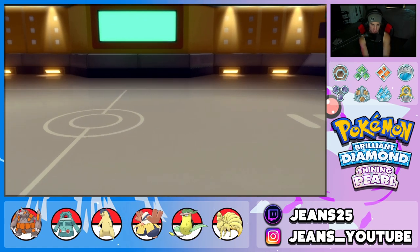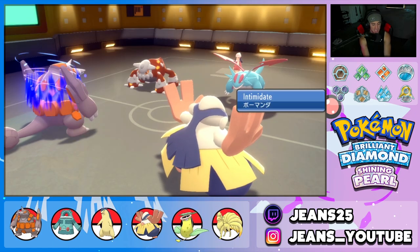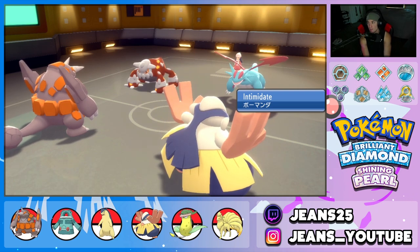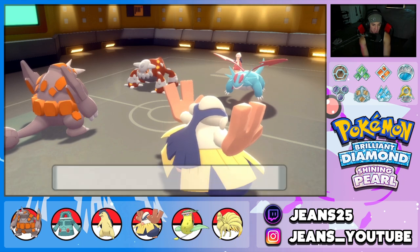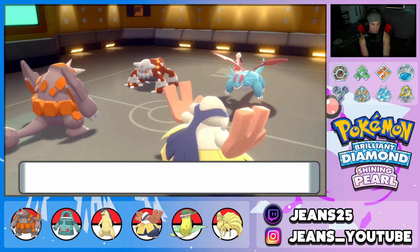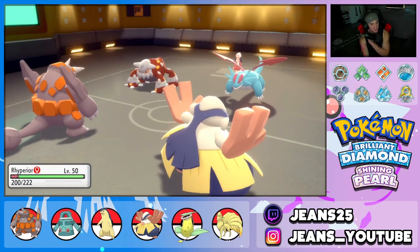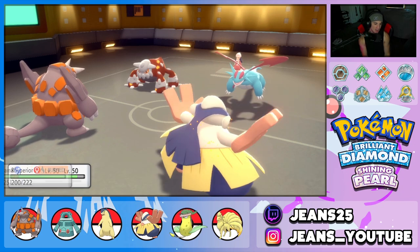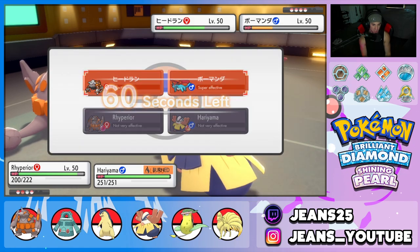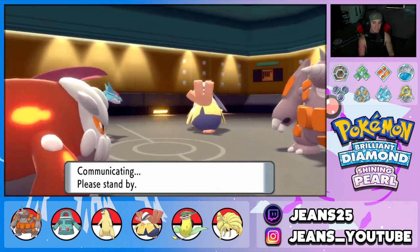He withdraws Froslass and brings in Salamence for the Intimidate — a great call by him. We drop a Rock Slide while Hariyama uses Fake Out on Heatran, popping Guts. We drop another Rock Slide and take out Heatran with Close Combat. We're super bulky and can hit hard. It's looking tough without Trick Room, but we're still in this — Rock Slide connects, Guts is triggered, and we're still posing a real threat.